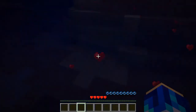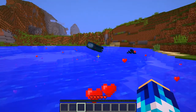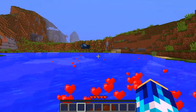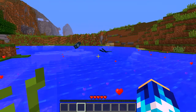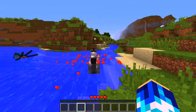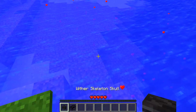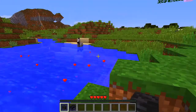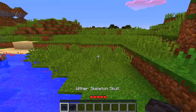I also heard something about flying squids - yep, squids fly now! That's cool. Very interesting. There are two types of boats that I got - a normal boat... wait, why did it turn into a wither skeleton skull?